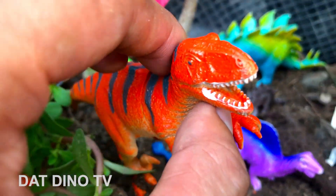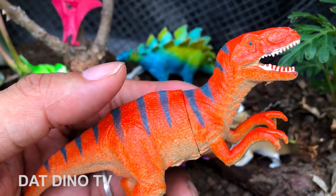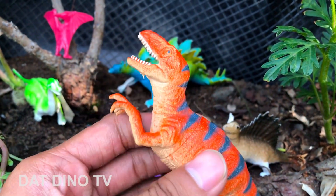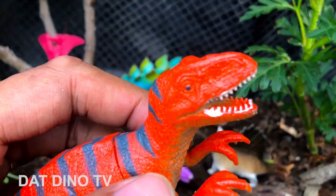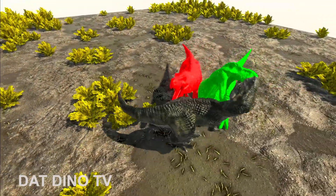Ồ, một anh T-Rex! Đây là chú khủng long T-Rex, mình đã phát hiện ra chú khủng long T-Rex rồi. Các bạn thấy không — khủng long T-Rex há miệng rất là đẹp, tay ngắn. Một trong những loại khủng long ăn thịt dữ nhất ở trong thế giới Khủng long.